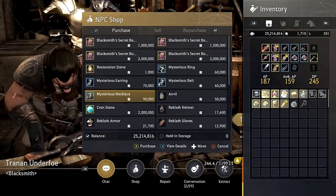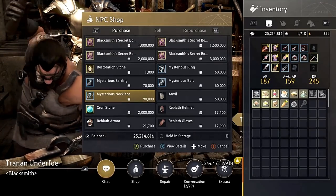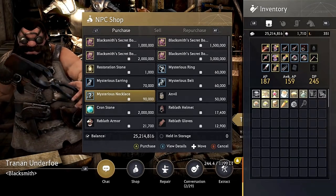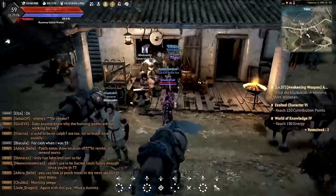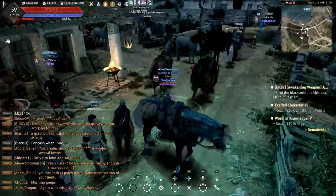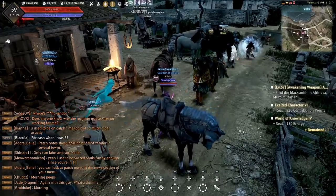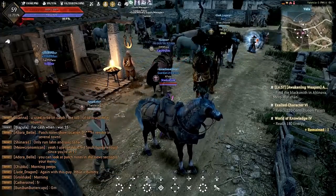It doesn't really say exactly what you can get, but it ranges from green grade to yellow grade accessories. We also have a Contribution Increase — increases to the maximum number of contribution points for players. Now you can have an upper limit of 400 contribution points, so get out there and farm those contribution points.